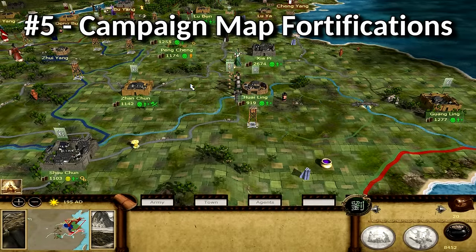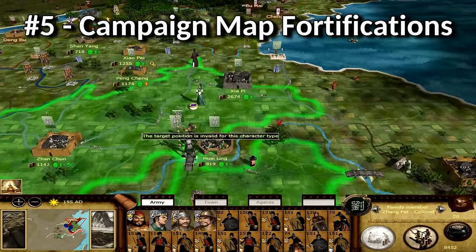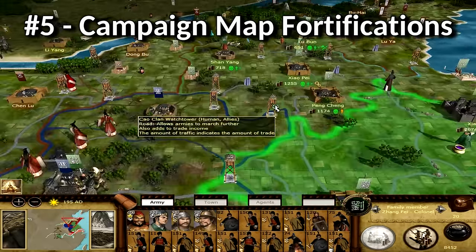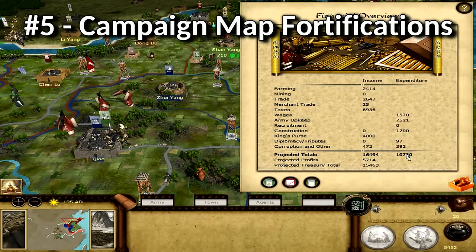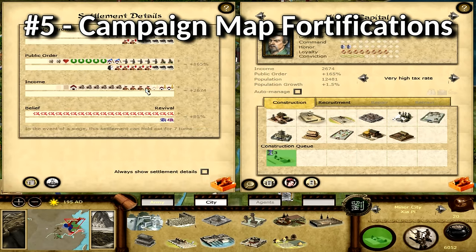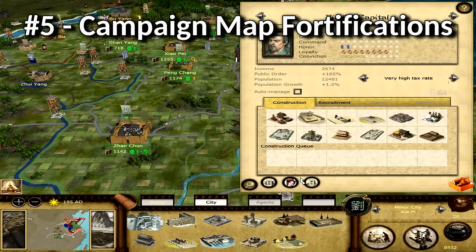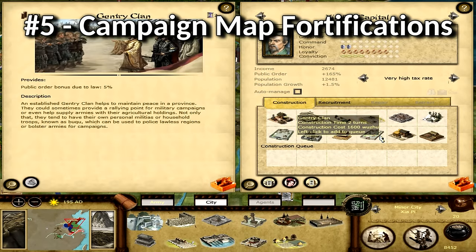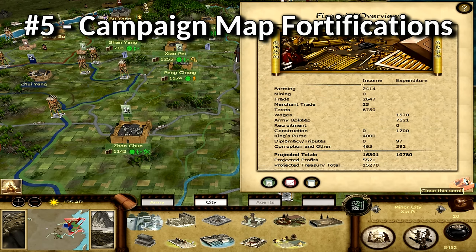Number 5: Campaign map fortification. This is another simple one — you could already do it in Rome 1 and Medieval 2, but I'd like to see it taken further. As well as building little forts, I want to be able to expend great amounts of money to build castles or continuous fortifications like Hadrian's Wall. What you're essentially doing is building force multipliers — places that can be held by smaller numbers of troops against large armies, freeing up forces for other things. If I decide I want a massive ring of walls and towers around all of Rome so invaders have to win multiple sieges, and I've got an ungodly sum of money, let me do that.